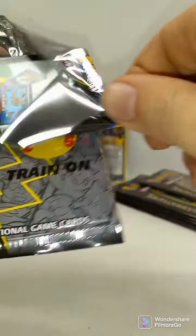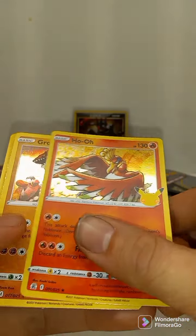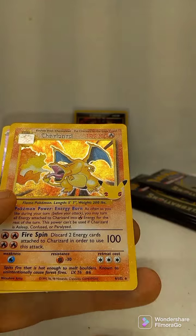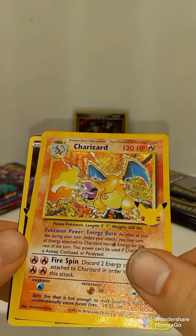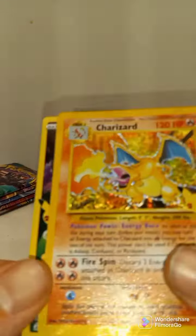Come on packs, these packs do not want to open right for me today. Oh there's the Charizard — I pulled the Charizard on my birthday! Yes, there's the code card.